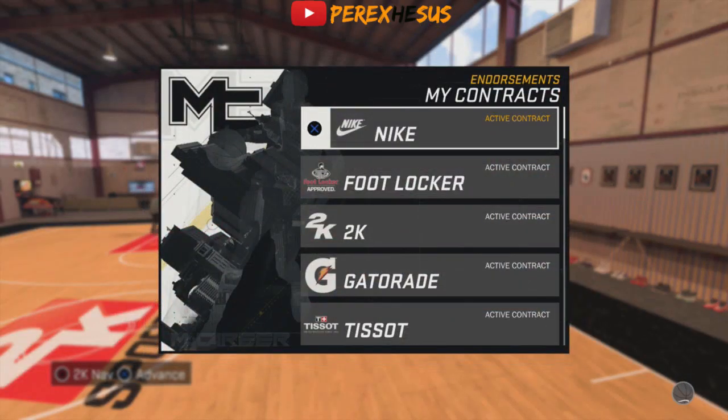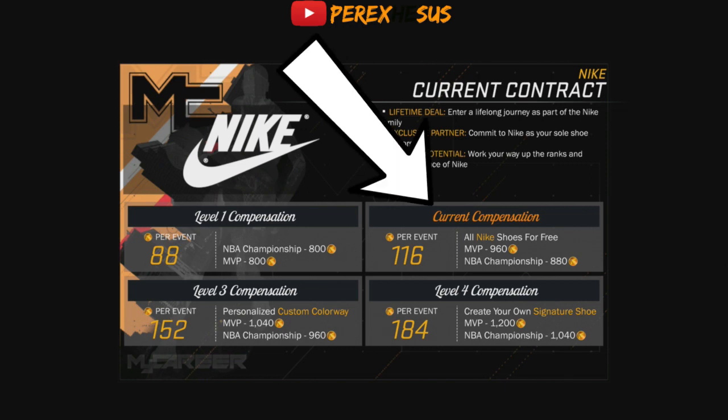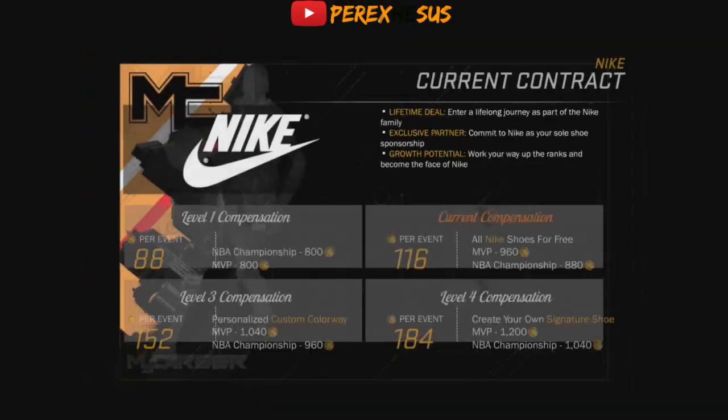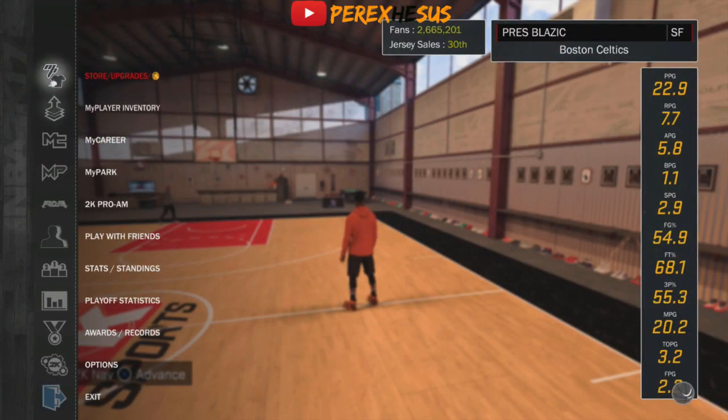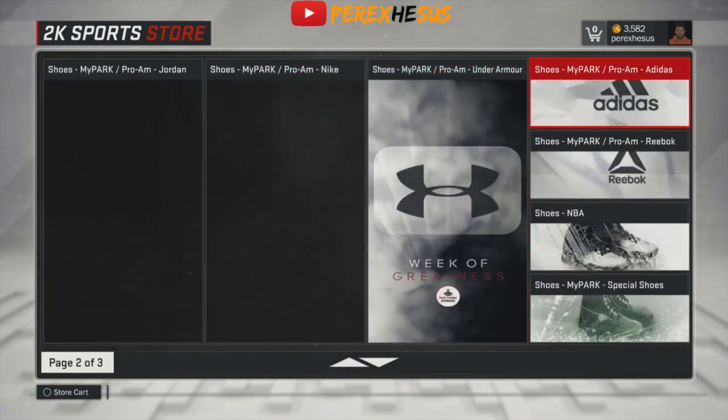The one thing you need to do this is you have to have a shoe contract — you have to have a shoe deal. I might put out a tutorial on how to get that, but you want Level 2. The Level 2 shoe deal gives you all Nike shoes free. You don't want Level 1, you want Level 2 or higher. I might put a tutorial out on how to get that in the future.